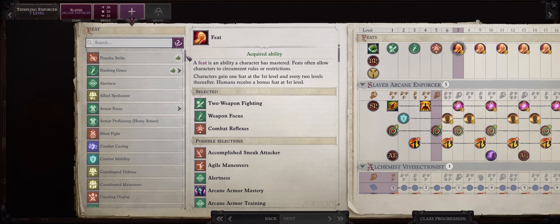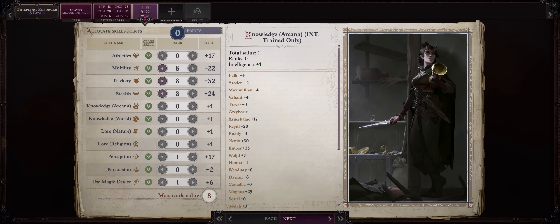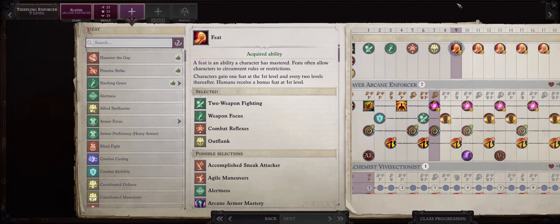For level 7, at last and as always Outflank — a must-have for any melee build, especially dual-wielding characters. And just in time for your other medium base attack bonus characters too. For level 8, Combat Style and Two-Weapon Combat, and Improved Two Weapon Fighting for the second offhand attack.